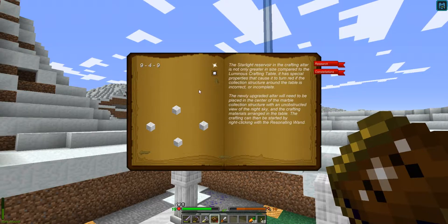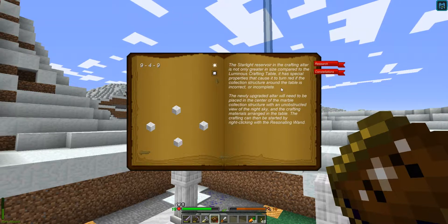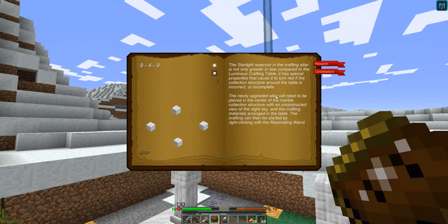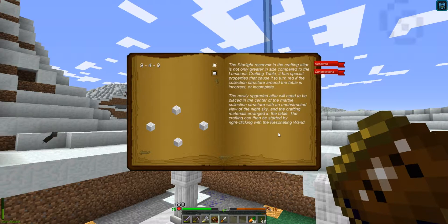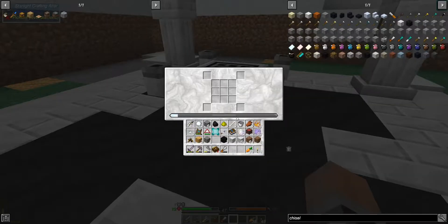Yeah. Awesome. Okay. Special properties that cause it to turn red if the collection structure around the table is incorrect or incomplete. The newly upgraded altar will need to be placed in the center of the marble collection structure with an unobstructed view of the night sky. So this should not be red — of which it is not. Awesome.